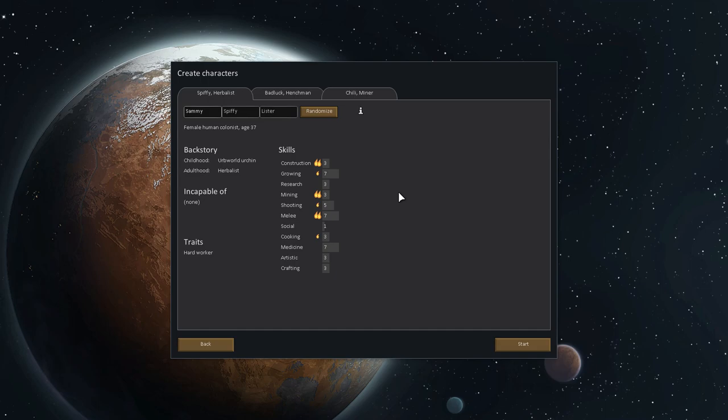Here are my three lucky lottery winners. We've got Spiffy — Sammy 'Spiffy' Lister — an herbalist. She's pretty decent across the board with a growing skill of seven, a passion for it, and she's a decent fill-in for medicine and mining. I got rid of the assassin because our henchman works better as our shooter and fighter. We're renaming our henchman — we're going to call him Pablo Punchwood, a name I use a lot in my Let's Plays. He's age 37, a male human colonist who worked for the mob.